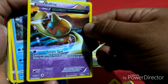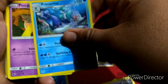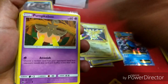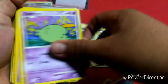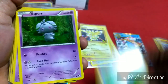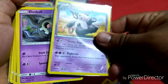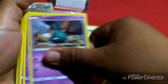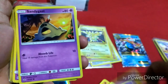Spindle, Woobat, Litwick, Routes, Baltoy. Okay we got a Primerina, Pumpkaboo, Inkay, Wobbuffet, Gulpin, Gulpin, Espurr, Espurr, Grumpig.